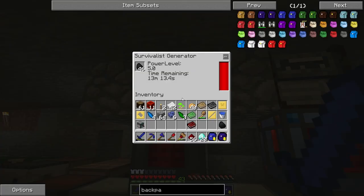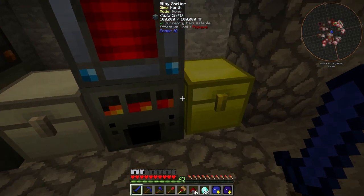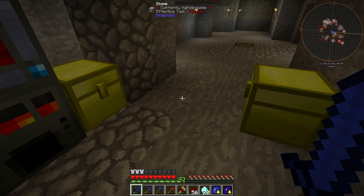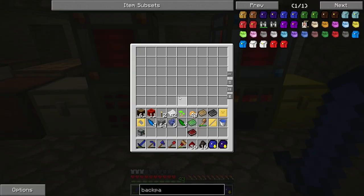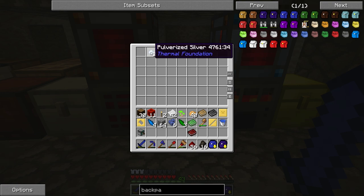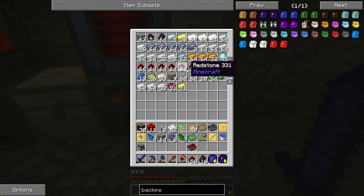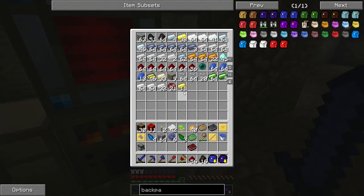I got a little system set up here. We got the survivalist generators on top with a nice buffer of leadstone energy cell. The nice thing about this setup is if I throw spruce wood in here, or any kind of wood, it's gonna suck it through into here and it's gonna automatically make charcoal. If you put wood in the middle box, it'll automatically make the charcoal, which is just awesome.